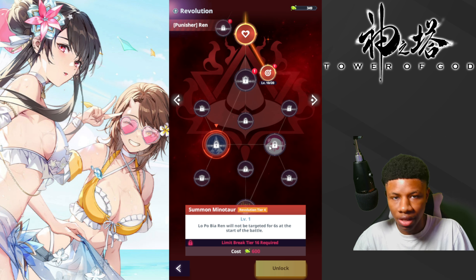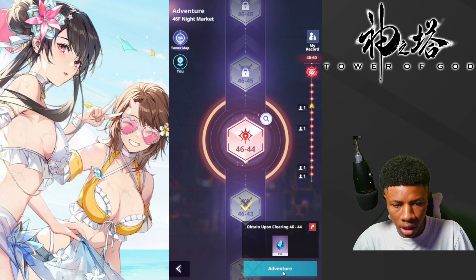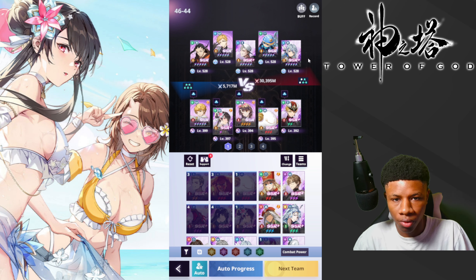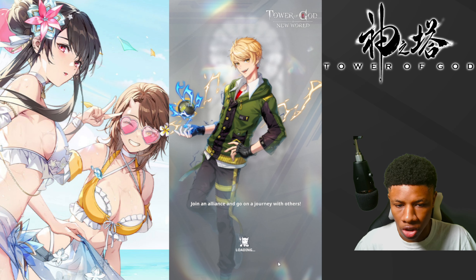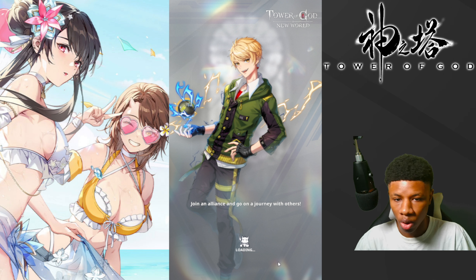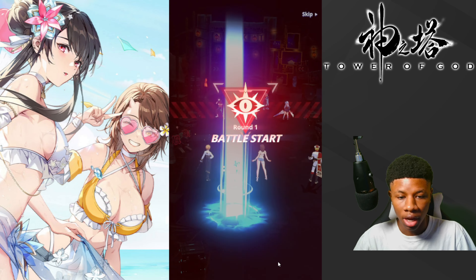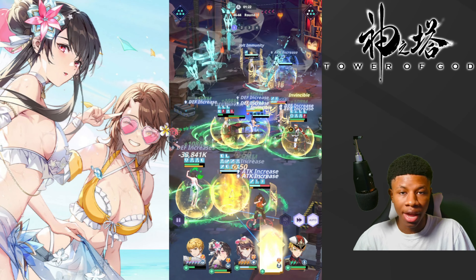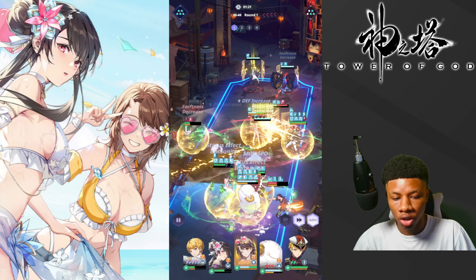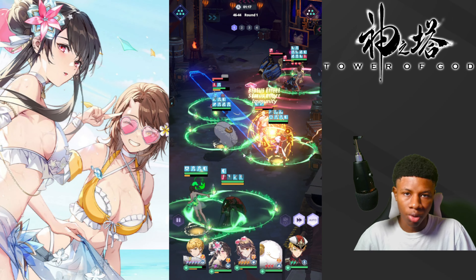He is literally the tankiest DPS unit in this entire game. Let's do some gameplay — currently on floor 46, stage 44, a boss stage. We have Eric Mazin, Data Mashme, and Lero, and you're going to see how Punisher Ren just completely dominates. I want to show you guys how strong this character is. He is absolutely overpowered and that's why I recommend summoning for him — he is good long-term. I don't see anytime in the future where Punisher Ren is not going to be used. Paired up with SSR Plus Iwa and Endorsi, he's just broken. Absolutely busted.